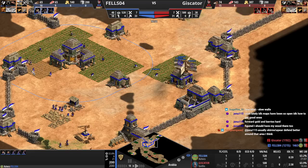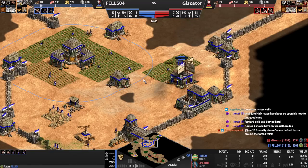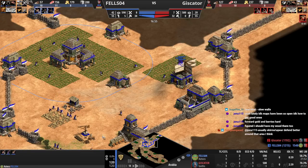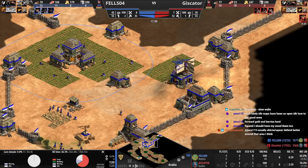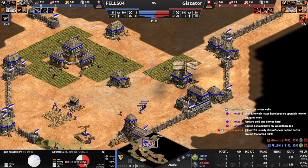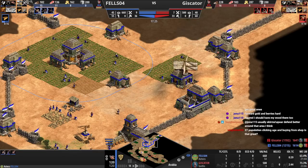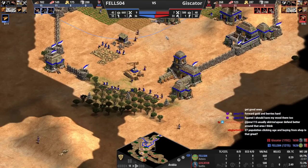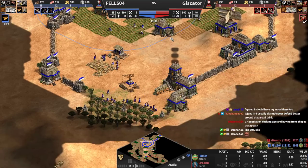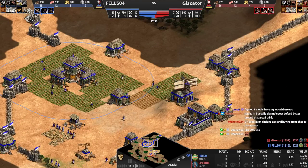Somehow your opponent's worker efficiency is worse than yours — there've been like five idle vills forever. Your opponent's also having difficulties. These vills have been idle for over a minute, a very long time. Like 30% idle — that was a lot. Sometimes you just forget about your vills, but this is where 'select all idle' comes in handy.